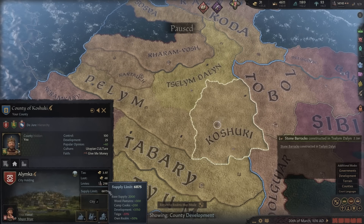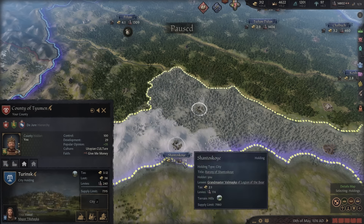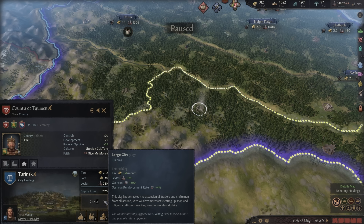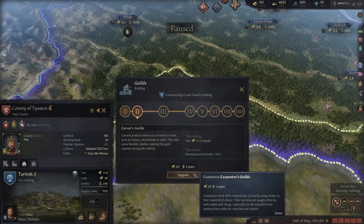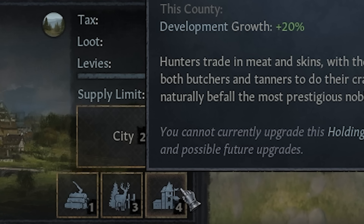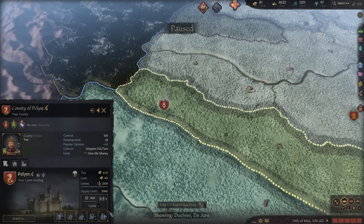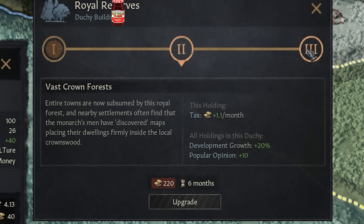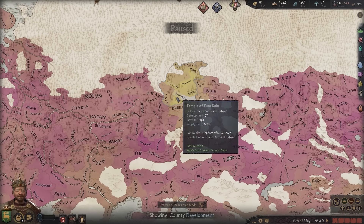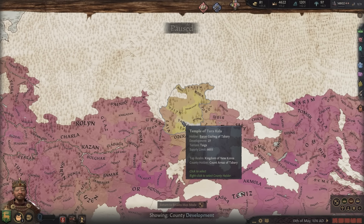It's been an absolute slog of a life, just going around buying and upgrading holdings. As soon as I got manorialism, I invested in all my cities to get them to tier two. I always upgrade my guild buildings first — in most holdings right now we have a tier two city and a tier four guild building. I've also picked up royal preserves at every duchy capital, which increases tax and development growth. We're a lot more developed than our neighbors over here.